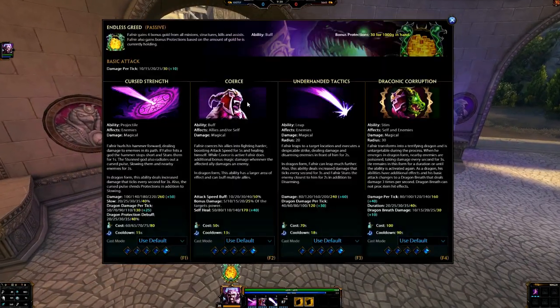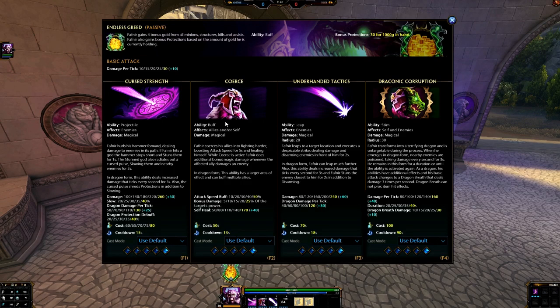His 2 is what makes him more of a support. You can buff himself or his allies with a 50% attack speed buff, which is huge. For example, if you have an Artemis on your team who already has an 80% attack speed steroid, you throw this on her and she has massive attack speed to burn down whatever she wants. The self-healing is also pretty decent if you invest into a solo lane or power build. His heal is almost as good as some warriors. In dragon form, this becomes a large AoE targeter so you can buff multiple allies at once — great when you're sieging the Fire Giant or towers, buffing everybody's attack speed by 50%.